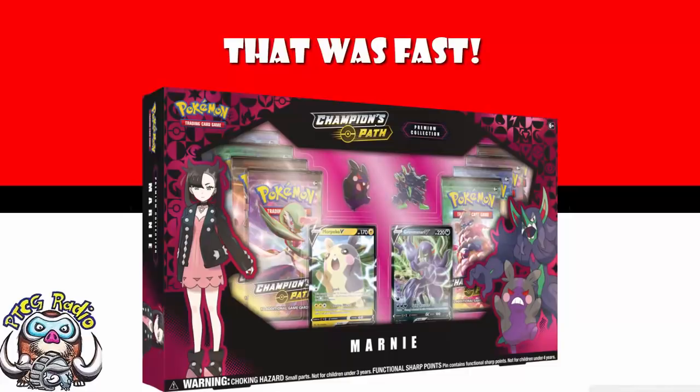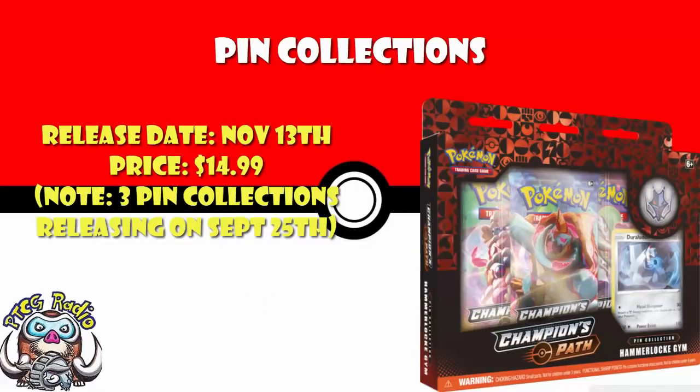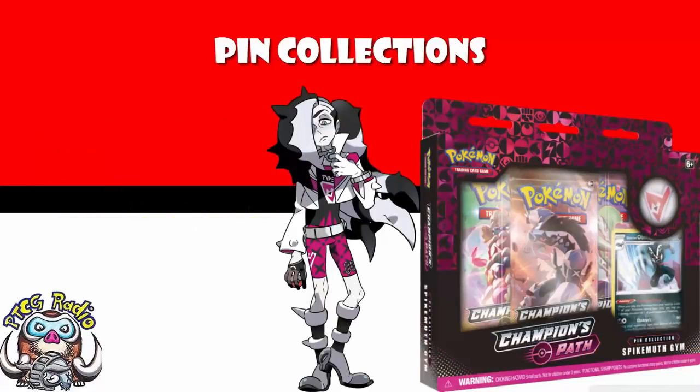Starting off, we've got the other three pin collections. I showed you three in the previous video, and I told you there would be six of them — now we can see the other three. We might as well start off with Spikemuth Gym. We largely knew what was going to be in this anyway: we knew we were going to get the appropriate gym badge, three packs, and an alternate art promo card.